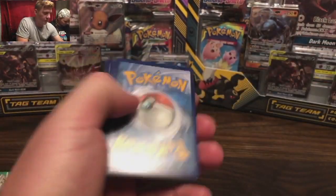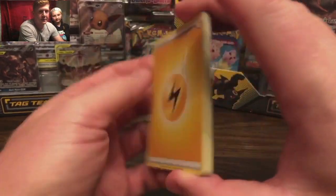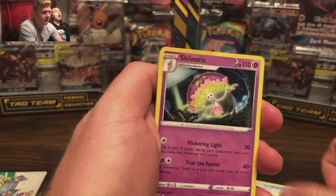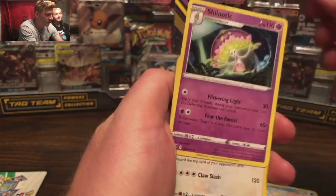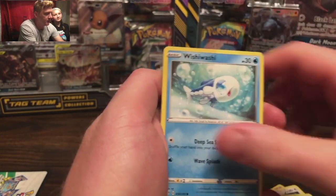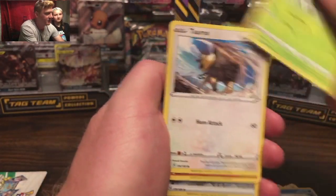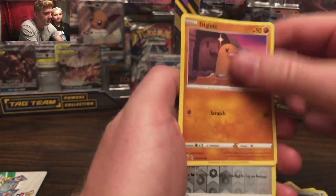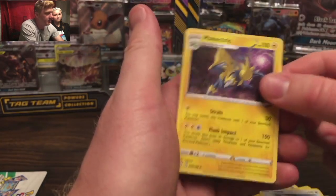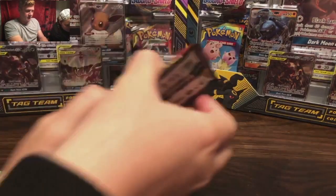How about that full art Charizard? Or Charizard V-Max — whatever the heck it is. And a Fairy energy, Vanillish, Shinotic, Ursaring, Wishiwashi, Hawlucha, Tauros, Diglett, Hiding Energy, and a non-holo Manectric. Nothing for pack number 2.